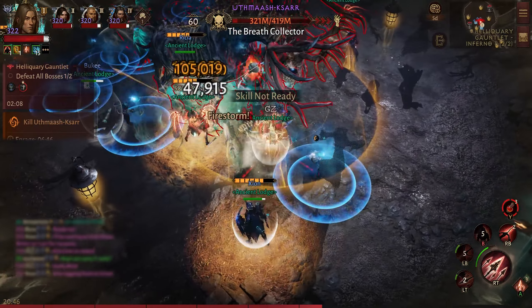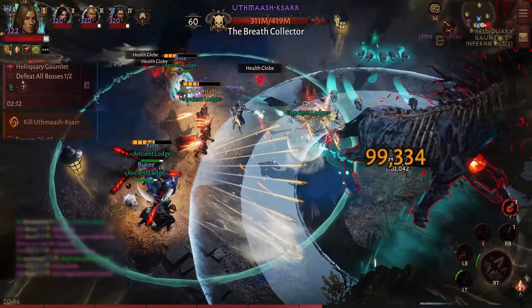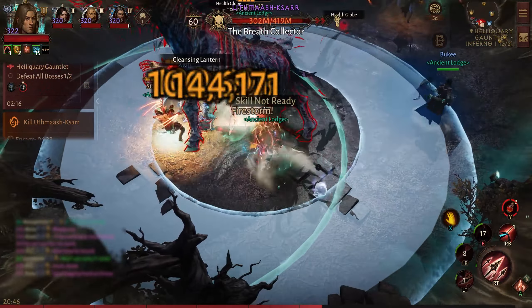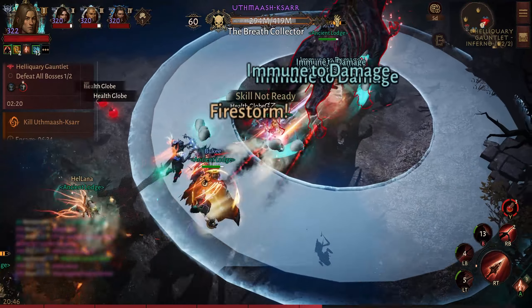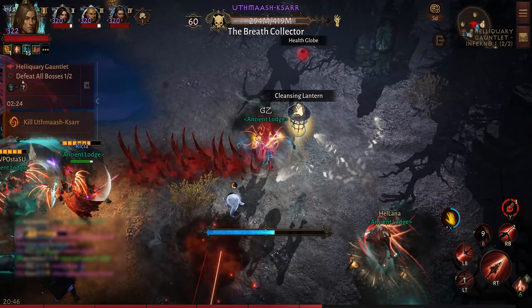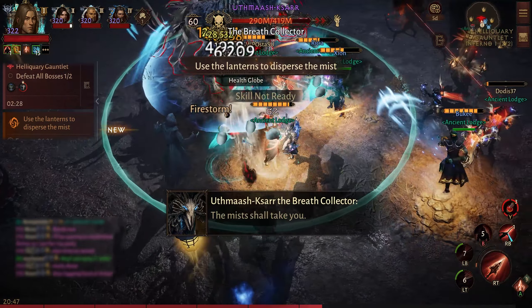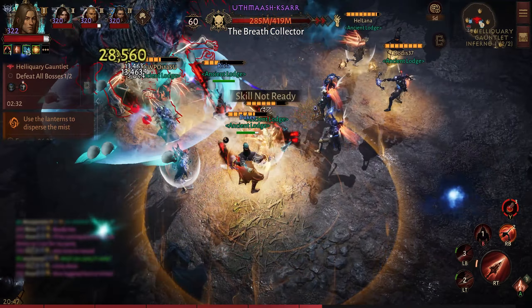Here there was no fog so I did not bother interacting with the lantern just yet. I started dealing damage, and you can see the fog is starting to spread out — now is the time to interact with the lantern, which is going to help disperse the fog from your surroundings.